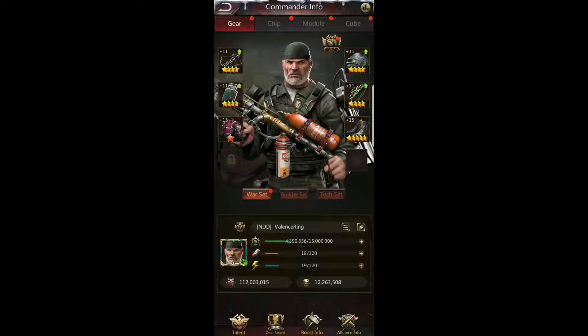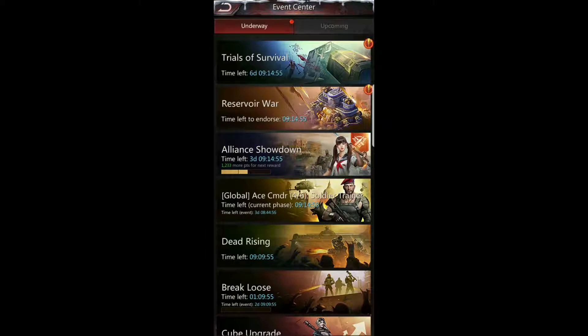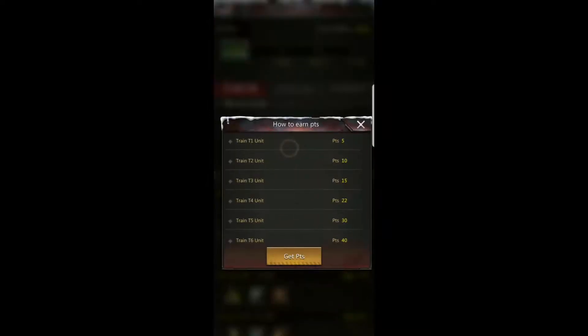Hey guys, Valence Ring here with Non Decor Duco and State 16, bringing you day four of Global Ace Commander. This is one of my favorite days — I like to call it Training Day. This day is all about troop training, getting your troop might up and training units. And as I've been mentioning, this ties in with Alliance Showdown, as a lot of the quests will match up with Global Ace Commander events.